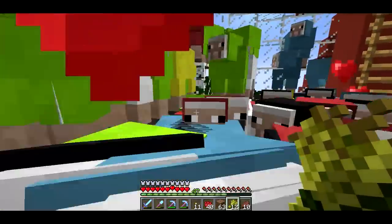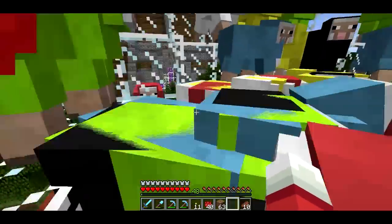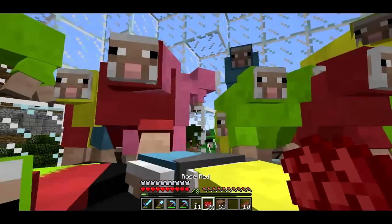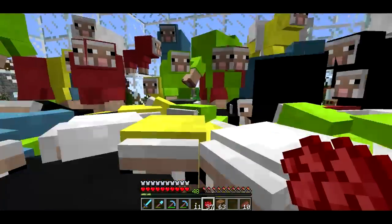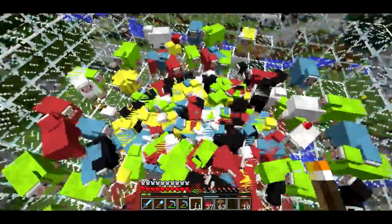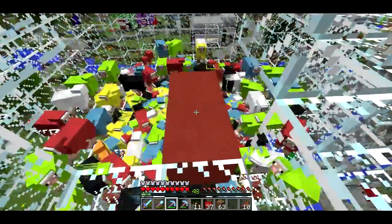I don't wanna keep these guys here forever. I'm also trying to use a restricted set of colors — lime green, red, cyan, black, white, and yellow, I think, are the colors. So if I see any sheep that are different colors — oh, there's a pink sheep. Get him! I'm trying to just keep them to that set of colors, just because I looked up a bunch of gumball machines and that seems to be the colors that are in gumball machines.